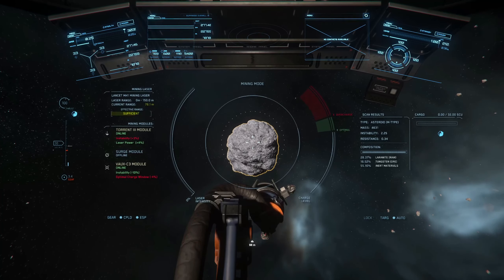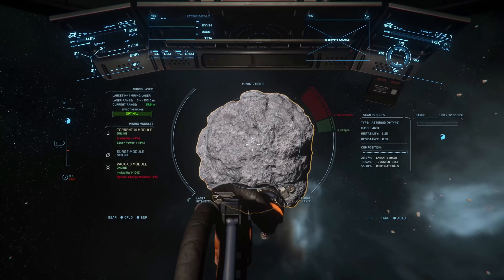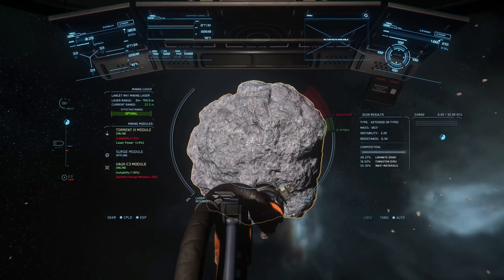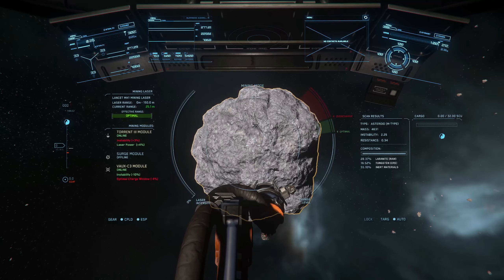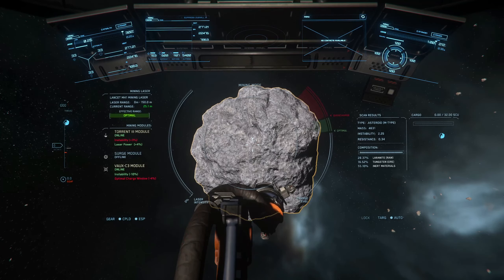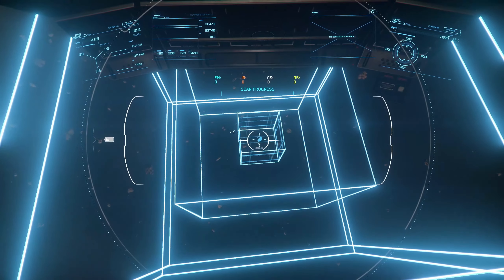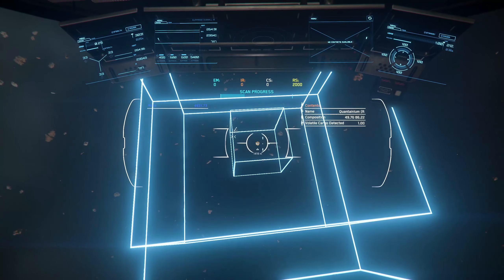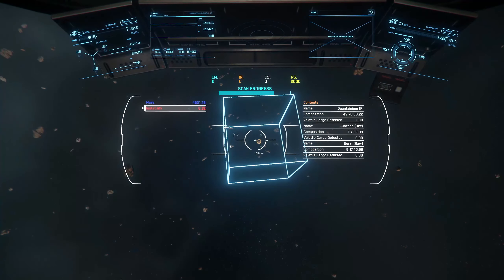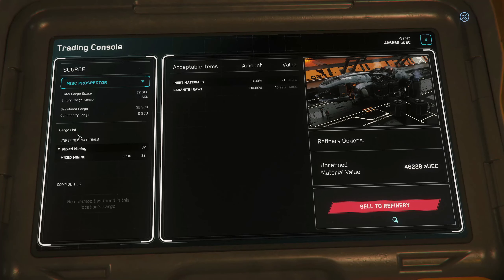One of the things I found particularly useful is in the upper left side you can see the distance to the rock, so that changes from insufficient to sufficient to optimal — it really takes some of the guesswork out of whether you're in range with your laser. You'll also see down the left side that you've got an indicator for the modules you've got running. Just in case anybody was worried I'm picking Laranite because I can't find Quantanium anymore — have no fear, the good Quantanium rocks are still out there. I just wanted Laranite today because I wanted lots of time to consider the different refinery processes, and I didn't want Quantanium blowing up in my Prospector while I was doing that.